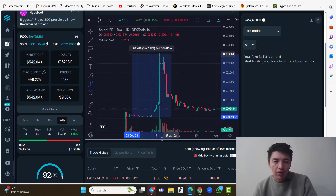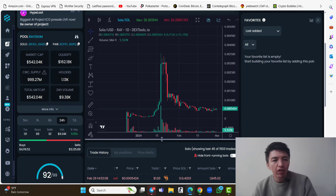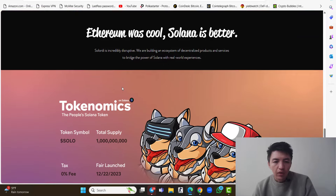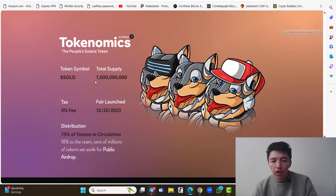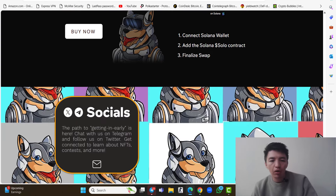You can see the price pumped about three thousand seven hundred percent after launching. Don't miss this — you can purchase this token again and make profit. The market cap is five hundred forty thousand dollars. Circulating supply is nine hundred ninety-nine million. Total supply is one billion. The token symbol is SOLO, fair launched on 22 December 2022, with 75% of tokens in circulation.